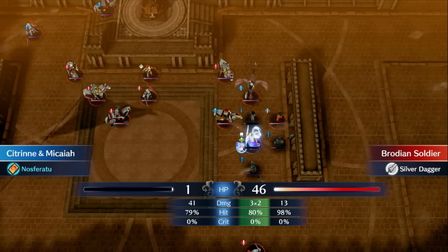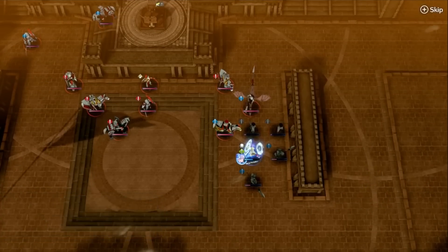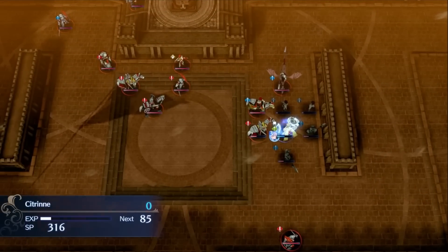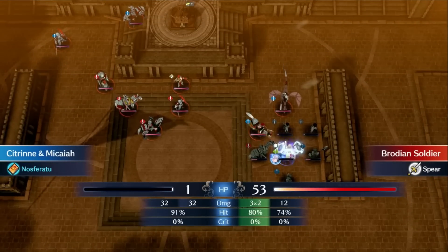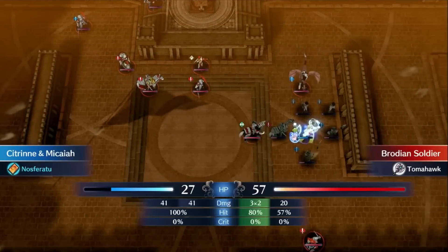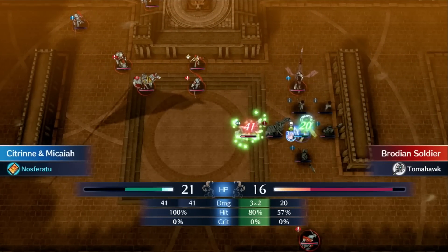It works effectively to create a mage face tank that only really has to fear long range units, units with very high speed, or missing an attack. It may not be the most foolproof method, but it can be nice to get a mage more involved in the front lines or bait units that a character can chunk a lot of health from lower resistance units. I found it to be a pretty fun and effective strategy on certain maps, especially when warp and rewarp strategies are involved. Do not rely on this to solo maps — just use it as a very powerful option.